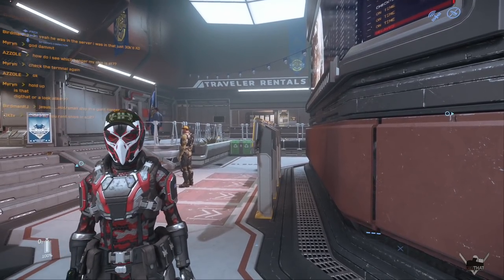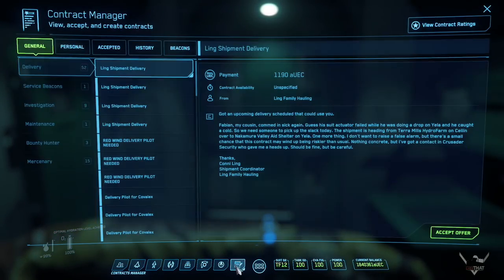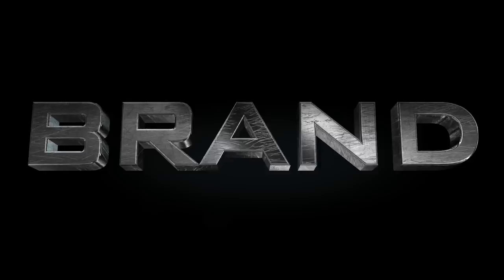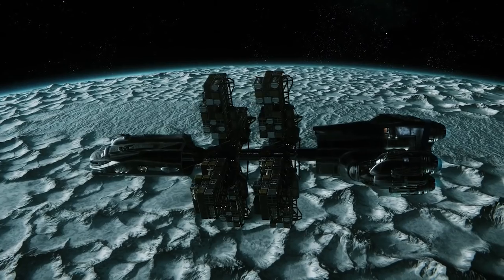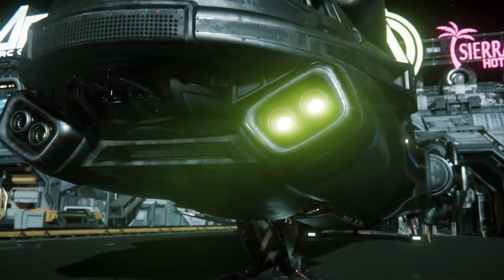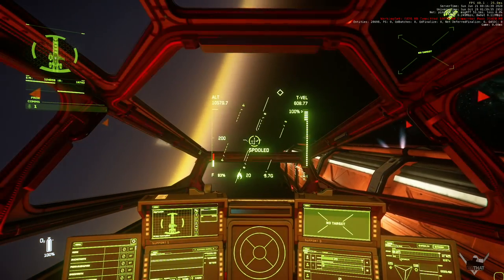We had so much fun in the last ship giveaway contest we're doing it again. Mr. Sauce Boss — aka Saucy One — has decided to upgrade you by donating the ship for this next contest. While we still got beacons cracking before 3.10 drops, I'm going to be on the US server sending out beacons. If you catch the beacon, pick me up and deliver me to where I'm going — you'll be blessed with a brand new Hull C. The Hull C has 4,608 SCU capacity, sure to be nerfed a bit on release. The loaner for that tugboat is the always celebrated, never vacated Drake Caterpillar.